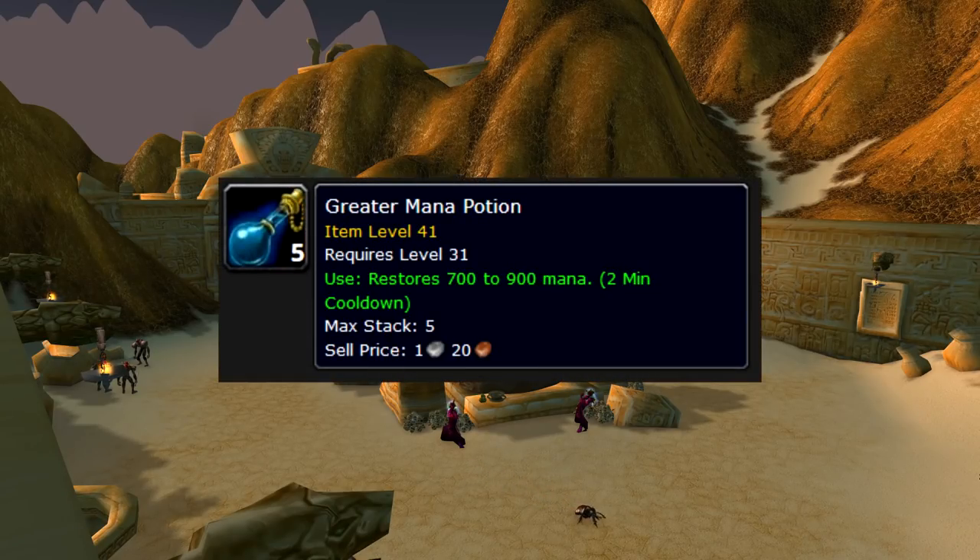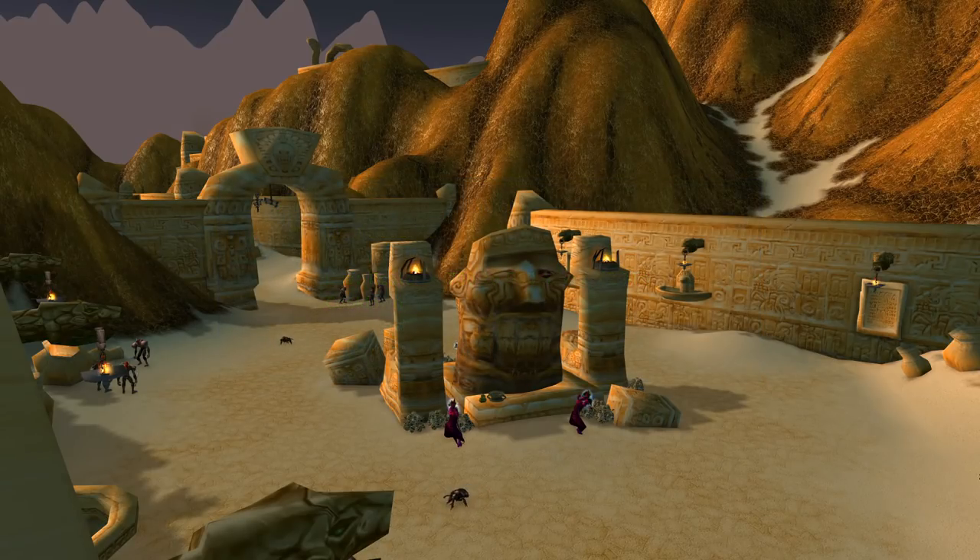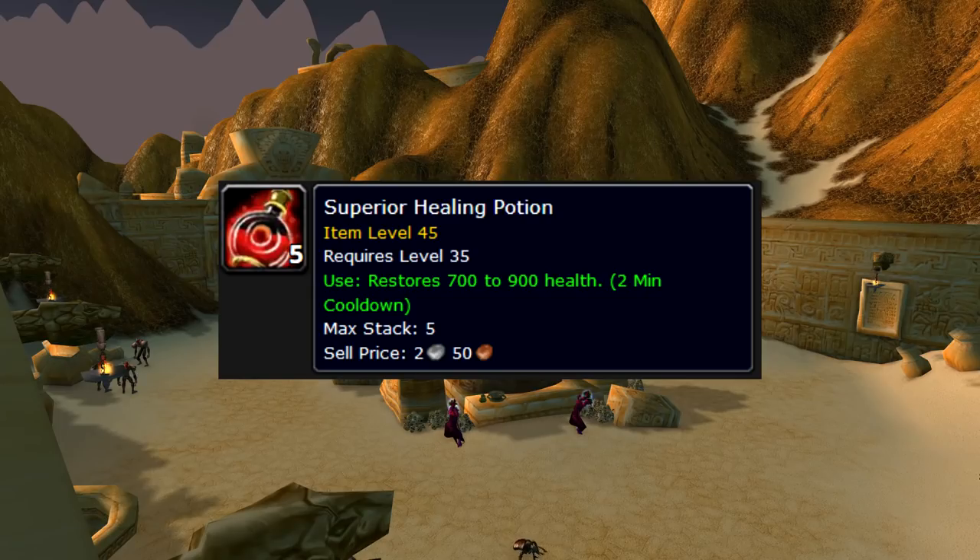Next, we need mana potions. Minor, lesser, and normal mana potions will give us more mana, which in turn will give us more damage during the pull. You could also get healing potions, as you can use them during the stage of getting to the pull just to give you more survivability.